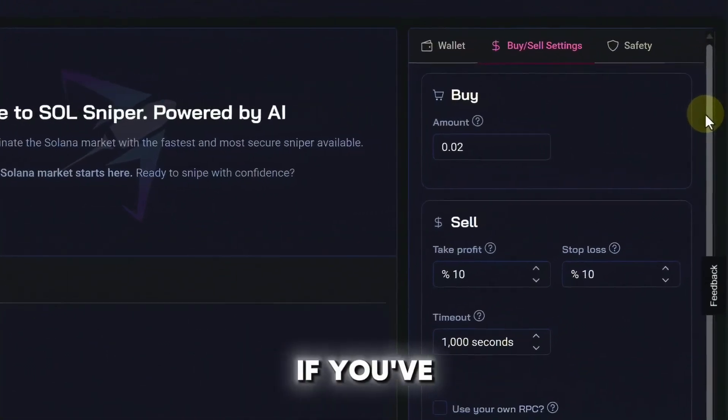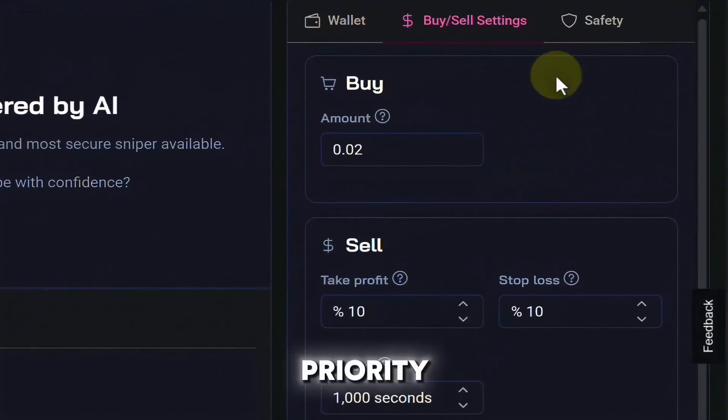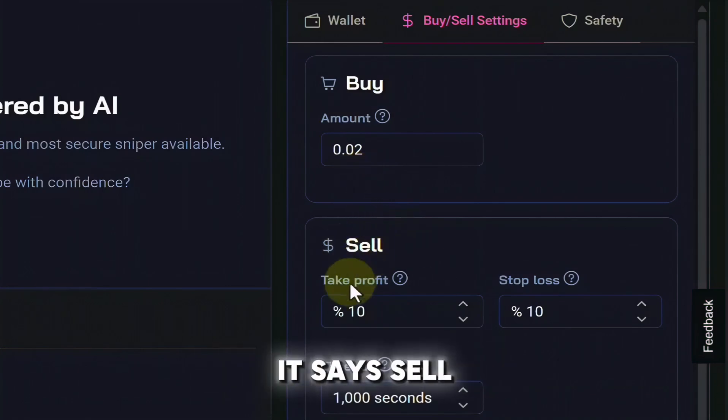If you've used Soul Sniper before, you might notice that a couple of things are missing. The priority fee and slippage are no longer here — they're built in under the hood and we no longer have to worry about them. In this field right here is where we set the buy amount; mine is currently set to 0.02. We need to take profit, so right here where it says sell take profit I have mine set to 10, and my stop loss is also set to 10.